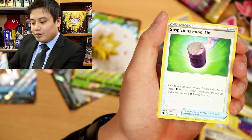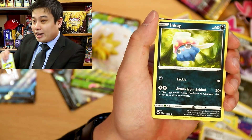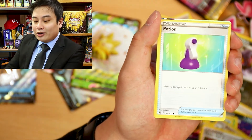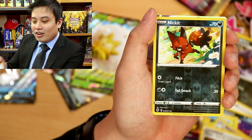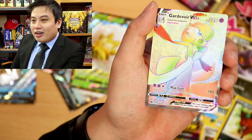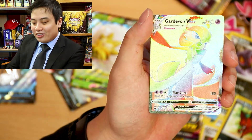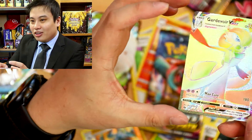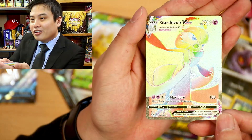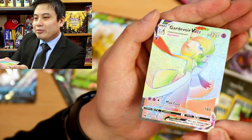Psychic, Victini, Pokemon Center Lady, Suspicious Food Tin. If we manage to get a Pokemon Center Lady Full Art, that would be amazing. Vulpix — I think I see something. You guys see that? A Vulpix, Nickit — we got a Hyper Rare Gardevoir VMAX! Holy smokes. Oh wow. So beautiful. Not exactly the Hyper Rare we're all waiting for, or hoped to have, but the one we deserve.